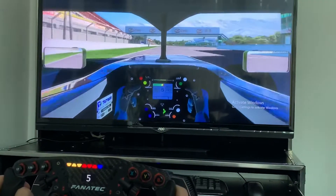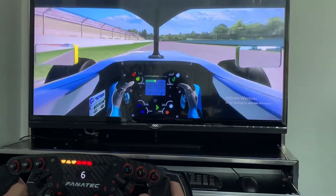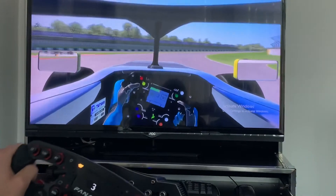Alright guys, here we go for a lap of the Zhuhai International Circuit. Coming down the front straight at close to 230 kilometers an hour. Hard on the brakes at the 70 and then back on power as soon as you can.